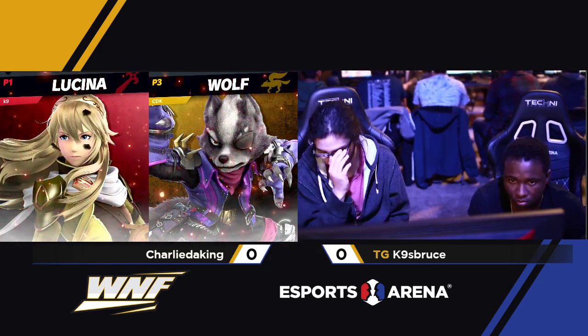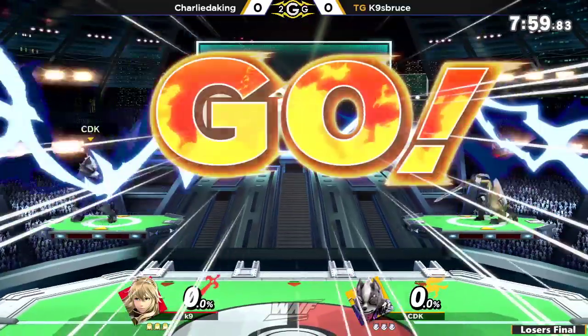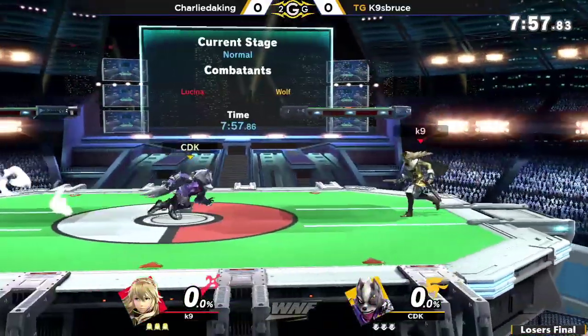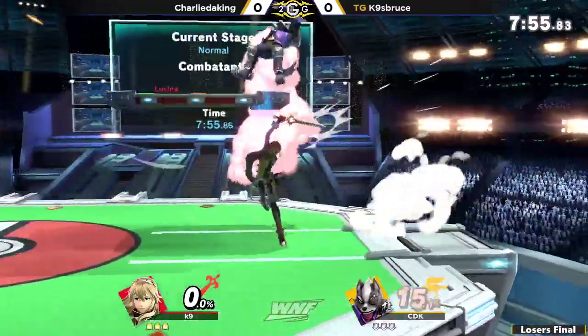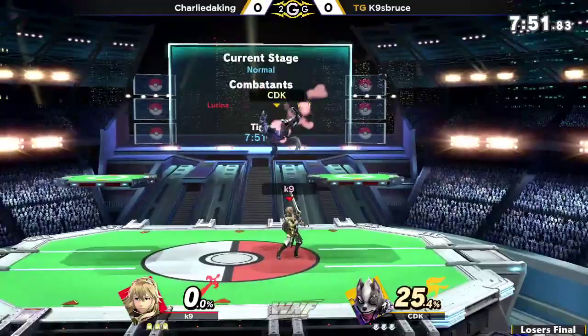You beat my wolf in the ditto. Let me start off with Lucina as a counter to make sure I don't have to do the ditto for game one. And to be fair to K9s, that is what he mostly did some of the damage with in Charlie — he took game one with Lucina against him.